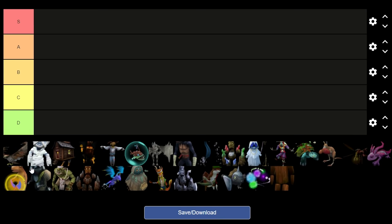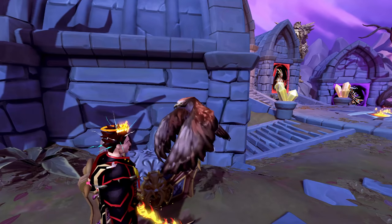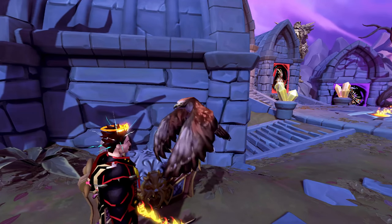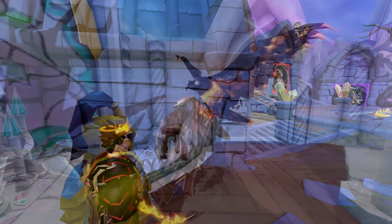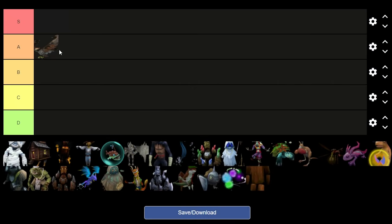To start off, we have Ace the Hunter pet. Now Ace the Hunter pet is one of my favorites, however there are similar pets you can obtain in-game through primary club tokens or Solomons that look very similar and have similar animations. So I'm going to go ahead and put it in A tier. I'll show you some footage of it on screen and the pets it looks similar to, to give you an idea. That's probably the reason I won't put it in S tier.